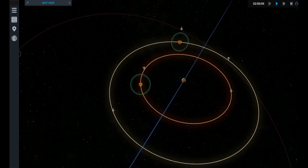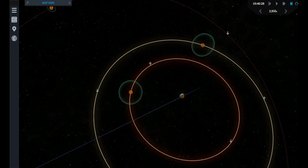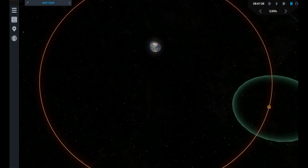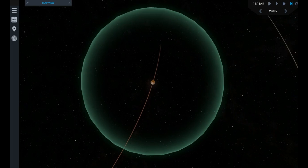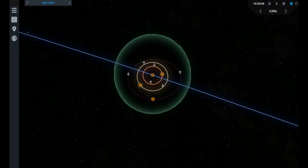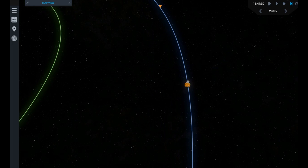Both Kerbal Space Program and Simple Rockets 2 use what is called a patched conics model. Simply put, patched conics use spheres of influence to calculate the orbital path of your spacecraft. When you are within a sphere of influence, your spacecraft bases its orbit exclusively off the gravity of that celestial body, ignoring others. This reduces complicated multi-body orbital models down to a simple two-body system. When your craft leaves one sphere of influence, it reverts to the sphere of influence of the parent body.